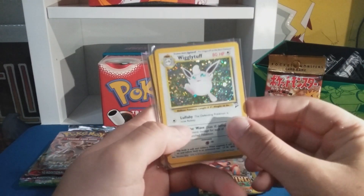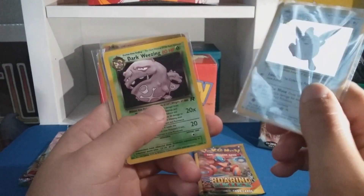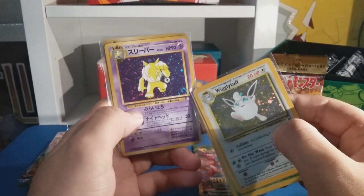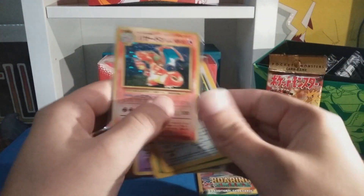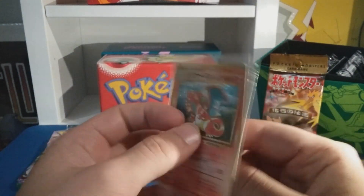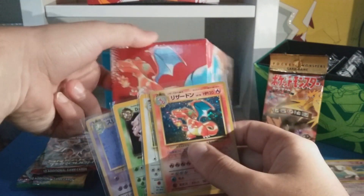Exeggutor from Jungle — looks like we're getting to the holographics now. We got a Wigglytuff from Base Set 2, just sweet looking. Dark Weezing from Rocket, that's sweet. Hypno from Fossil — oh, it's got a swirl, that's nice, I like the swirls on cards. And whoa — a Charizard! I don't even know what set this is from, it's got a lightning bolt. Look at that Charizard — it's the same one as on the box!